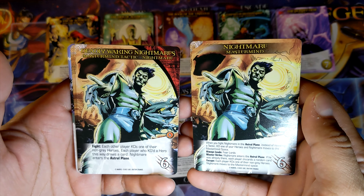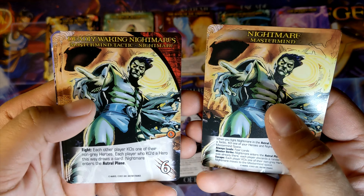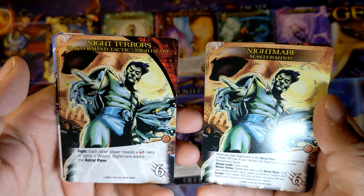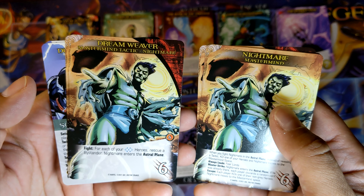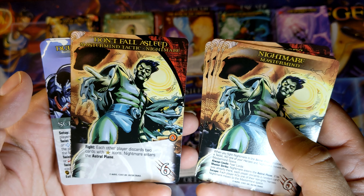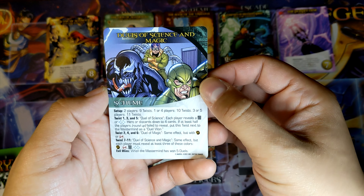Deadly Waking Nightmares: each other player KO's one of their non-gray heroes; each player who KO'd a hero this way draws a card. Nightmare enters the Astro Plane. Night Terrors: each other player reveals a red hero or gains a wound. Nightmare enters the Astro Plane. Dreamweaver: for each of your blue heroes, rescue a bystander. Nightmare enters the Astro Plane. Don't Fall Asleep: each other player discards 2 cards with star icons. Nightmare enters the Astro Plane.